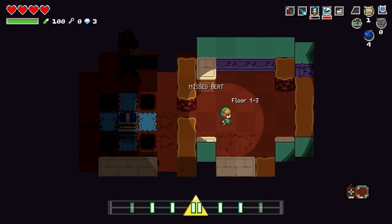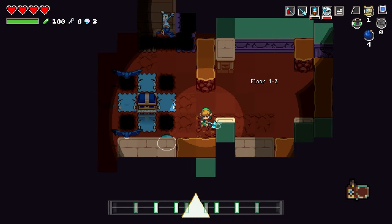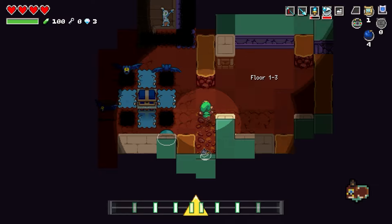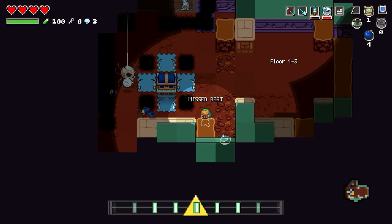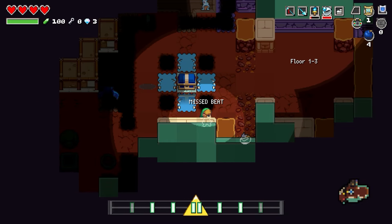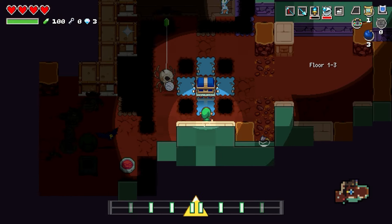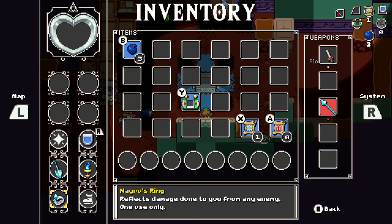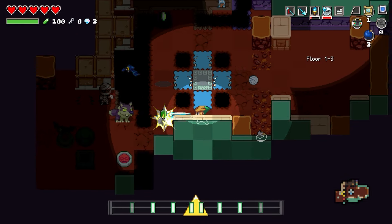Floor 1-3 — listen to this freaking soundtrack, it is so good! That's one thing about this game — I wish Nintendo put their soundtracks on Spotify because I would totally just listen to this. There's a chest right here but there are some little teeth enemies. Let's use bombs — yes, nice! Gotta watch out for the skull though. Piece of heart — oh nice, we just collected a heart container! Five hearts now.